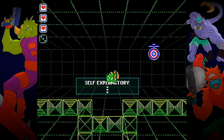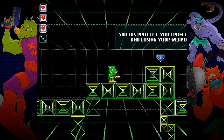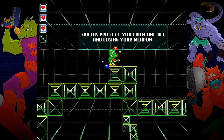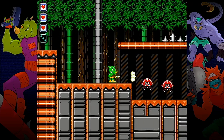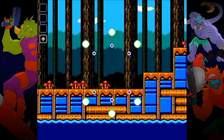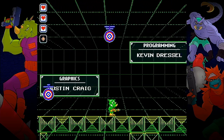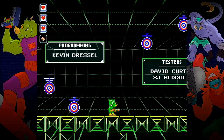We can restore one of our heart containers by collecting pickups occasionally found in levels, and we can also protect ourselves with shield pickups which will absorb a single hit and stop us from losing our weapon. Obviously if we lose all three of our hearts we'll explode into a firework display and have to start the level from the beginning.